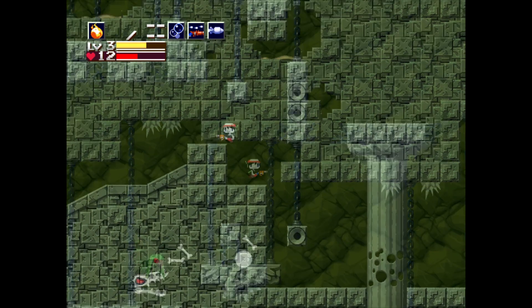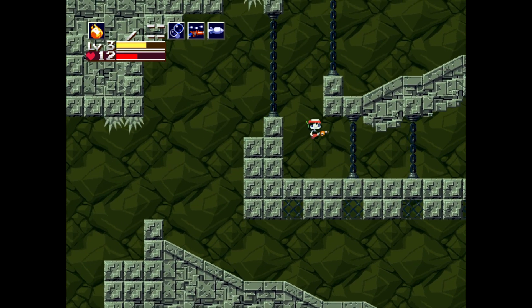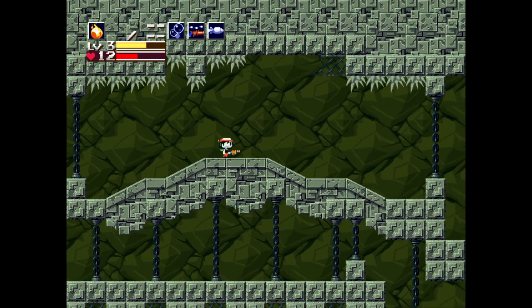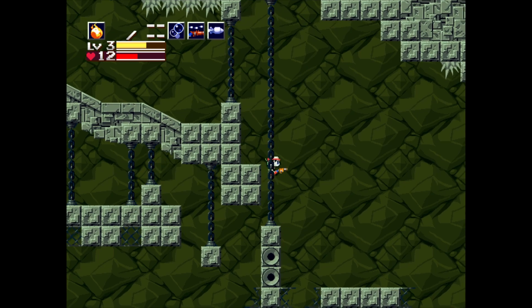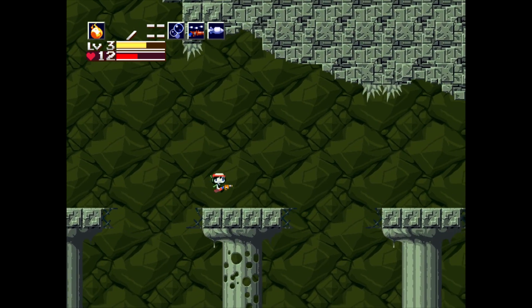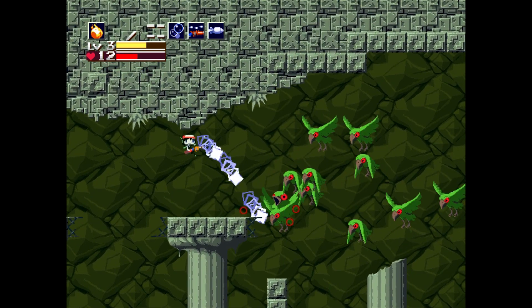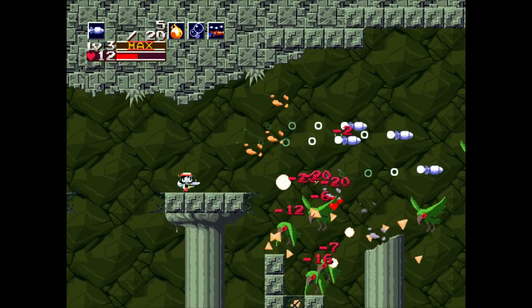Let's go back up here and see if we can make it across. I think we do have to go around again because we fell. The enemies are not back — they seem to only respawn if you go inside a building or if you die. The birds are still here though because we didn't finish them off. Let's see if I can take out a few of them at least.